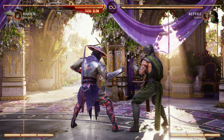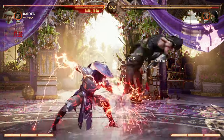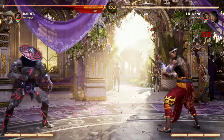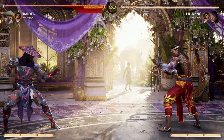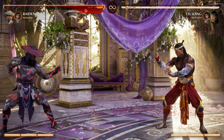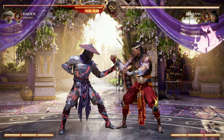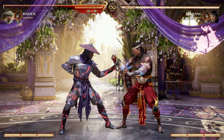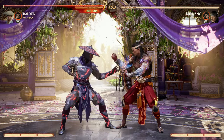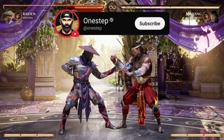Both forward and up cameo can be used inside a juggle state, so they can be used after a lot of moves that don't normally let you combo. For example, Raiden's Storm Cell — you can use Movado after that. You can also use it after Liu Kang's back-forward-three, and when your opponent is falling down, use Movado to continue the combo. It turns a move that's not normally comboable into a comboable move. I'd recommend testing with your main character to see where you can put Movado for extra damage.